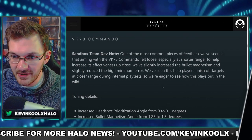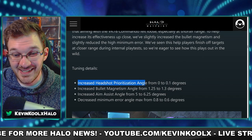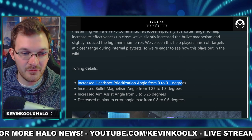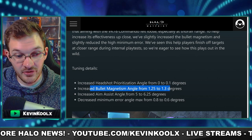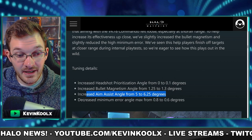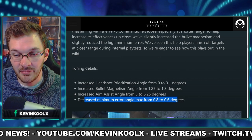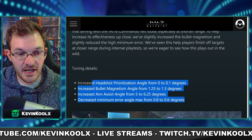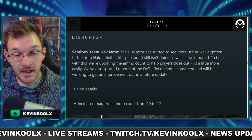We also have a buff for the Commander Rifle, which I thought was already in a pretty good state. The updates include: increased headshot prioritization angle from 0 to 0.1 degrees, increased bullet magnetism angle from 1.25 to 1.3, increased aim assist angle from 5 to 6.25, and decreased minimum air angle max from 0.8 to 0.6 degrees. Essentially, it's going to be easier to land your shots and should feel a little more sticky when it comes to aim.